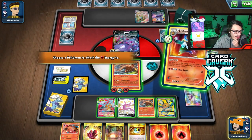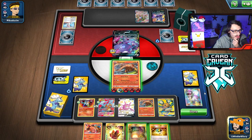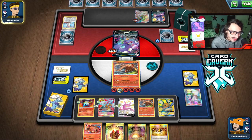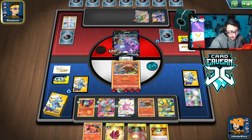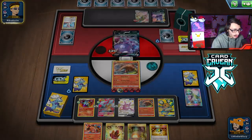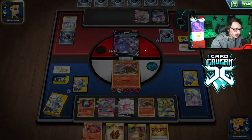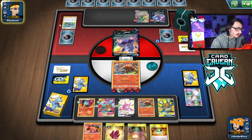I finally got the 2 energy to attack and hit them. I can take 5 prizes next turn — which is pretty cool. But they could protect Garbodor by playing 2 tools to give it more HP. They attached energy to Slowking so I'm going to go after Slowking with Heatmor and save Garbodor. They do Bird Keeper — I guess now I can't take 5 prizes but that's fine.